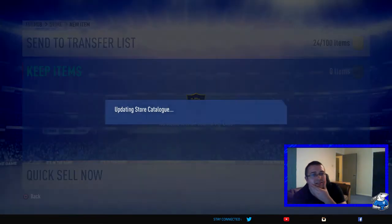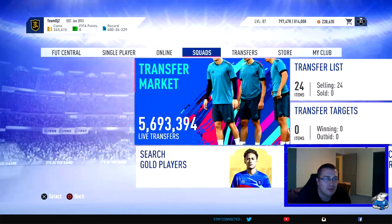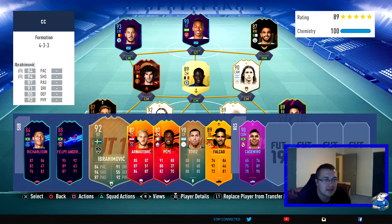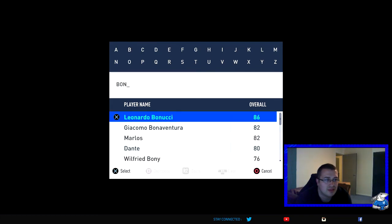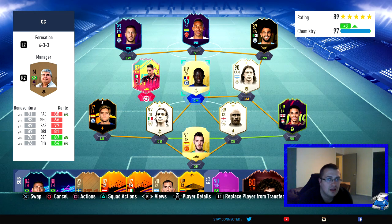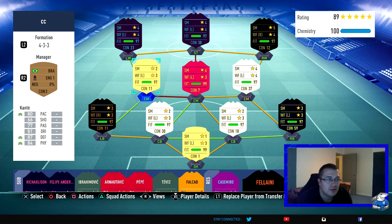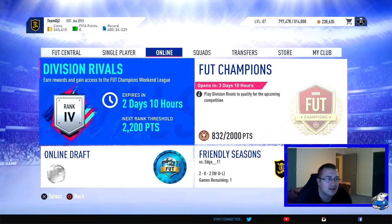Let's get into the game and see what we can do with the new Bonaventura card. I'll rock him with no chemistry style whatsoever. I'm going to swap out Fellaini and put Bonaventura in — he'll play with seven chemistry. That'll do for me.